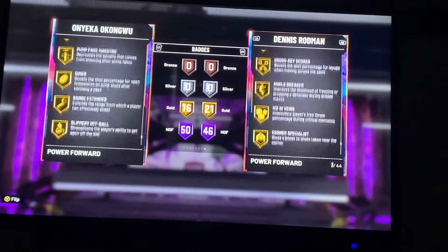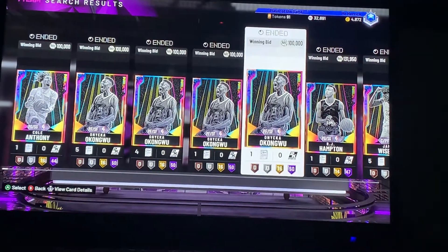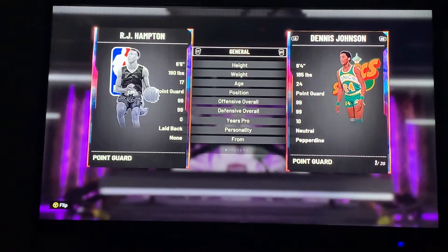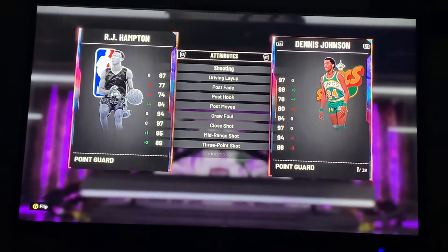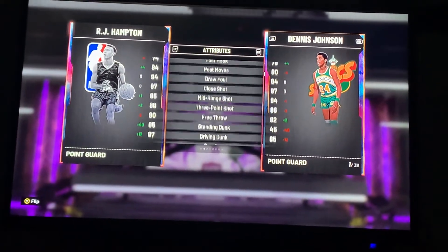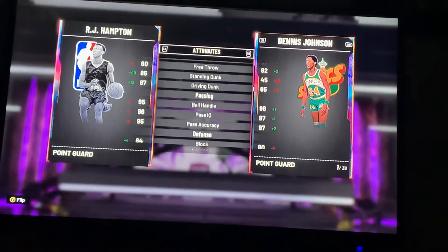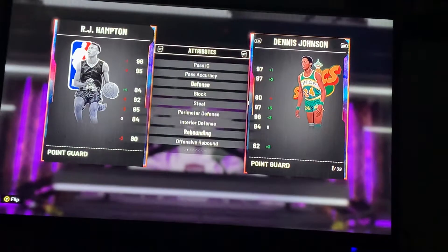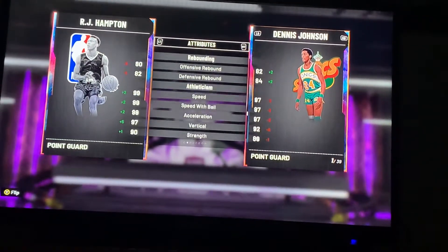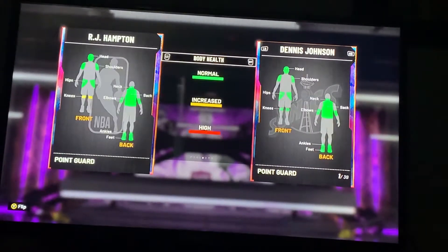Does he have Gold Range Extender? Yeah, he does. Let's check out RJ Hampton. He's a 6'6" point guard — good size for a point guard, good driving layup, good close shot, good mid-range, but not a great three. Normally you want your point guard to have better than an 89 three. Good driving dunk, good ball handle. Defense is not bad at all, and great speed — so he's going to be like a Westbrook-type card.